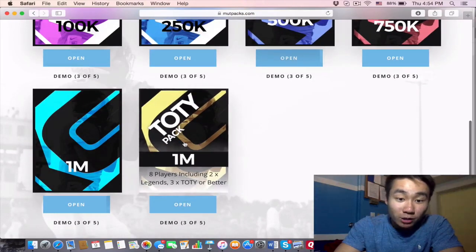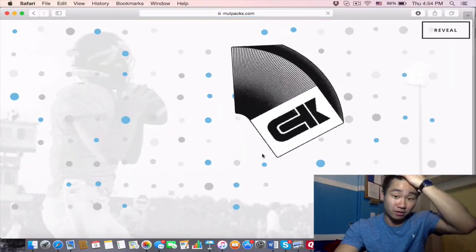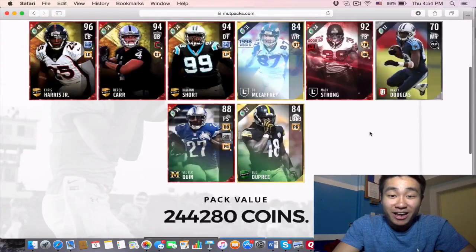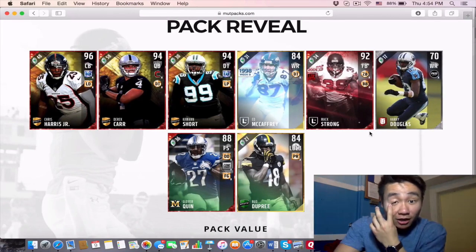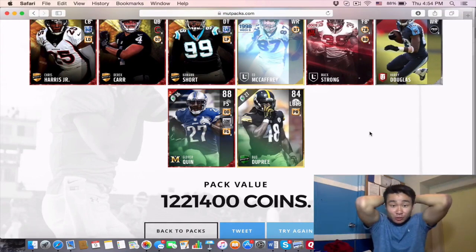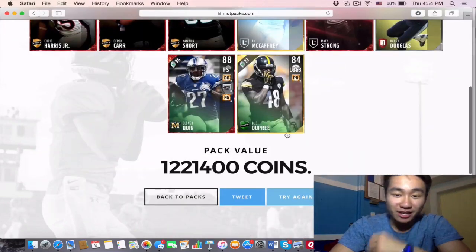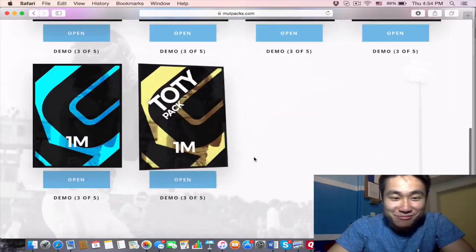Let's open up the Team of the Week pack — eight players including two legends and three Team of the Year or better players. We're gonna see how this one goes. Reveal all! We get Derek Carter, Chris Harris Jr. Team of the Year, and Clunch short. 1.2 million! We just profited 200,000 coins on this one. Oh my god, this is awesome!